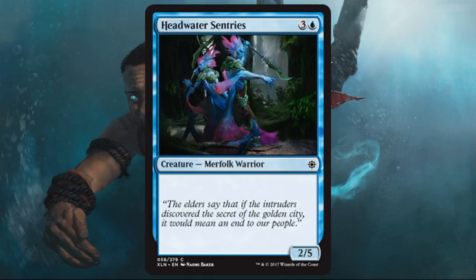Headwater Sentries — here's a vanilla Merfolk. There's not too much to say about this one. If you're playing Merfolk it could be a good complement, a nice curve filler for that deck, and it's also a good blocker if you're trying to slow things down a little bit.